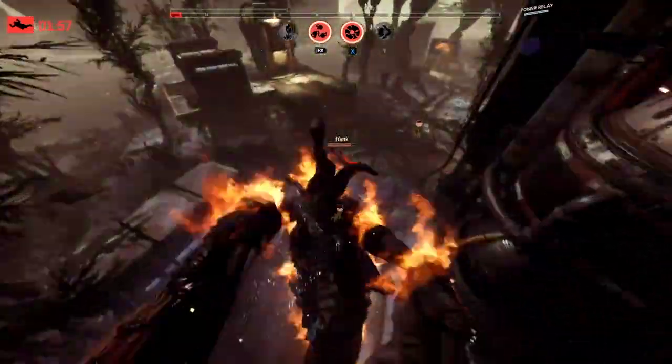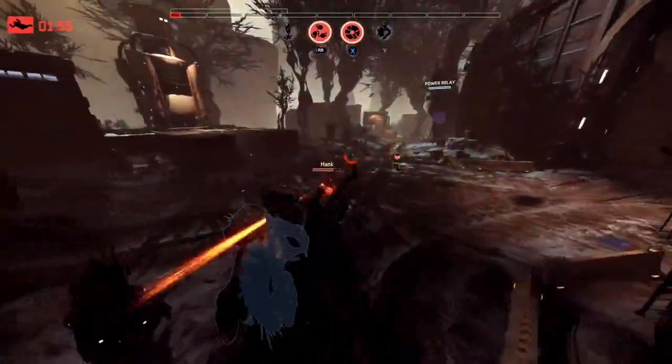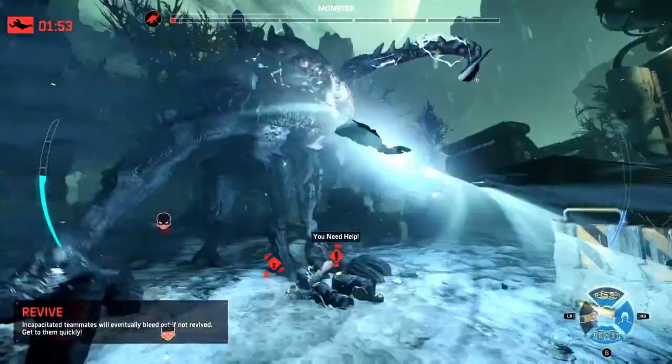Assault goes down — we're down to Hank. Hank can do this with the laser cutter. Here comes the monster — and oh no, he gets the leap attack!